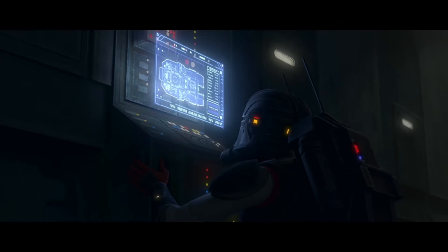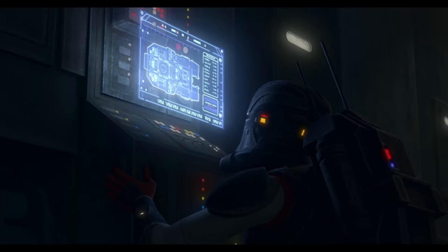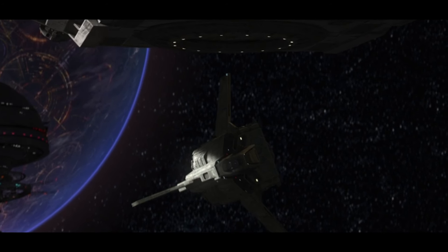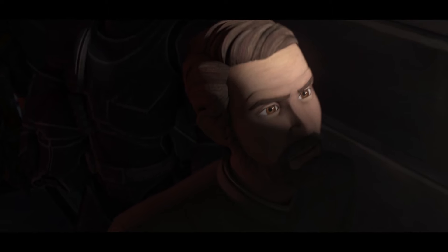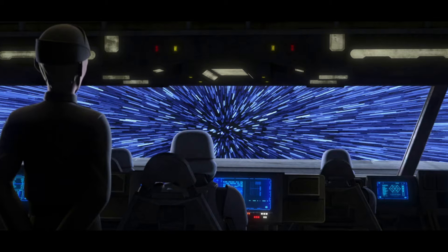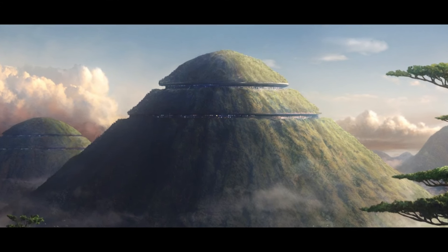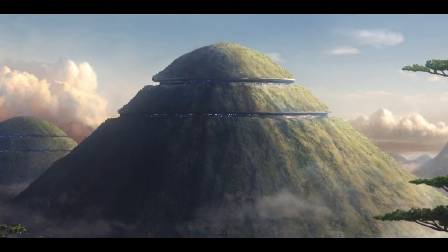Once on the ship, Echo manages to turn off the scanner. Then comes the most intense part of the episode and one of the most intense moments of the season: the Batch make a last-minute attempt to attach their ship to the medical frigate. It comes right down to the wire and they just manage to do it as the ship jumps into hyperspace. And that's where this week's episode ends — and I really enjoyed it.